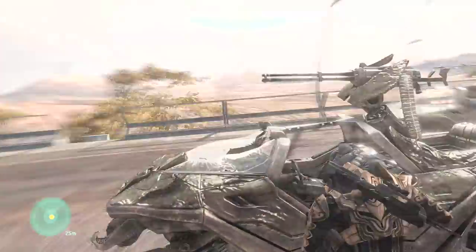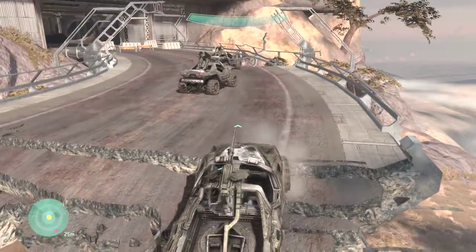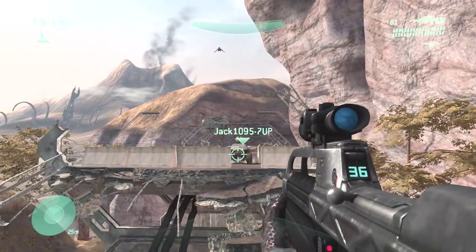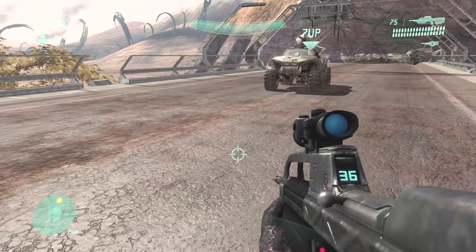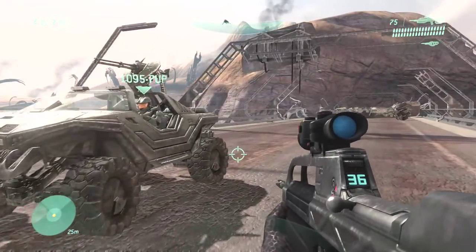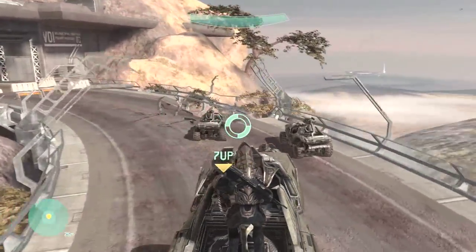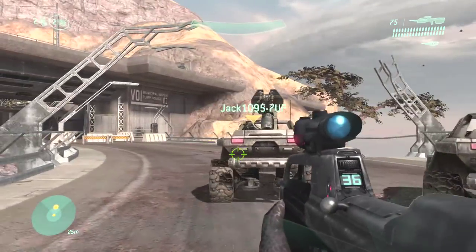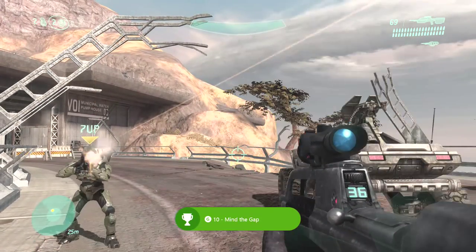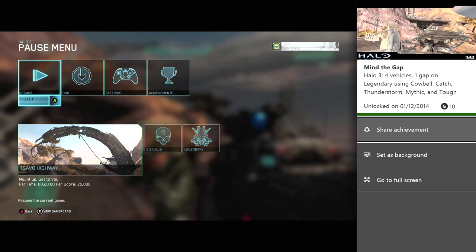You've got to do it for all four vehicles, and once you've done it for all four the achievement will pop. We've already done half — we've done two and this is the third one being done. I got quite lucky there because it nearly went off the end of the bridge, and at the last second Jack just missed it — but it doesn't matter because we've got two grav lifts. Just throw the grav lift down; it doesn't matter exactly where as long as it has enough force to drive the Warthog over. Once you've done it with all four, the achievement will finally pop.